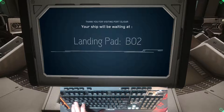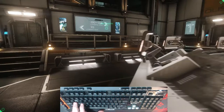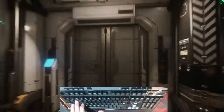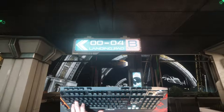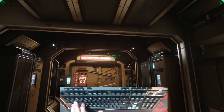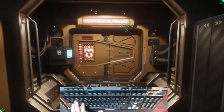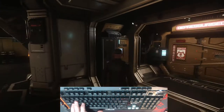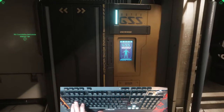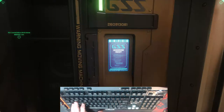Press F at the welcome terminal to bring up your ship menu, then press the ship that you want to take and request it. Give it a second and it shows me that it's going to bay B02. Press F to get out of the menu or just back up. To help you find the bay, follow the plaques on the wall. Once you go through a door you can see the sign — it says 'zero to four, strut B is this way.' Out that door you can see the waypoint that tells you exactly where your ship is located.